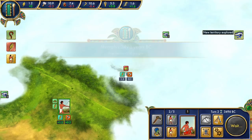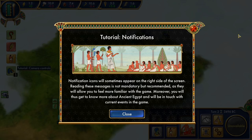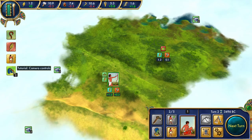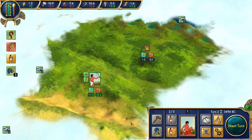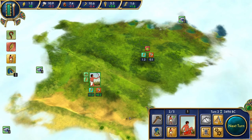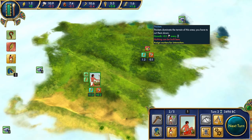New territory is being revealed by my worker who's scouting. Scouts will bring us important information. We are in the Arid period right now, so population of Egypt grows slower. We have our first chiefs — our tribe is led by a clan of Upper Egyptian origin, tracing their lineage to Horus, the solar god. Each chief is considered to be his personification. Horus chiefs have supernatural powers and won't let harm come to our tribe. Over here are thickets — they dominate the area and you have to cut them down; nothing can be built there.